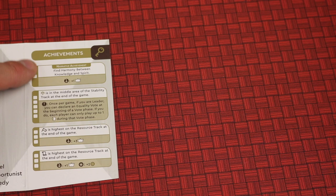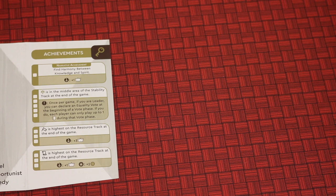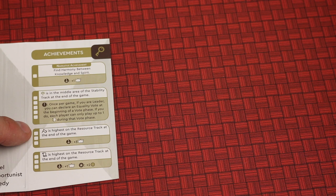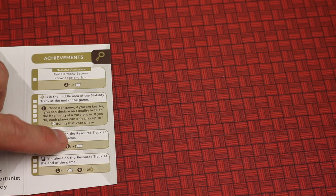Each house board has different achievements. Some have a narrative achievement you're trying to accomplish, like finding harmony between knowledge and spirit. Then there are other achievements that trigger through things you do in the game, like having different resources be the highest. You're going to try to trigger certain things a certain number of times throughout the campaign, and doing so will earn you more prestige, crave, coins, or trigger certain actions.